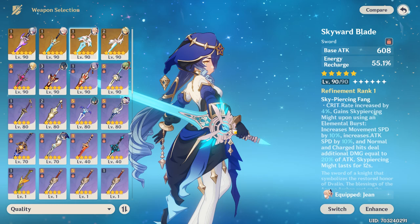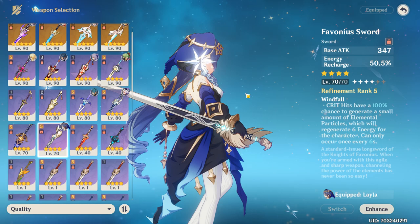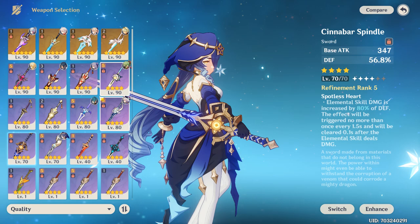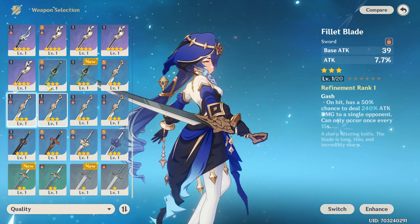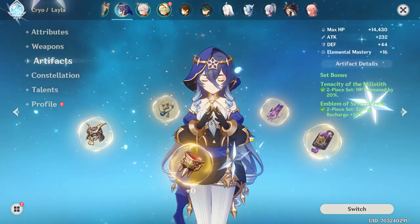For four-star weapons, options are limited. The Favonius Sword is useful for energy recharge if your build lacks it. The Cinnabar Spindle looks good visually but its passive doesn't really benefit her much. There's currently no four-star weapon with HP as a substat that truly fits her well, so we'll have to wait for a dedicated weapon for Leila.